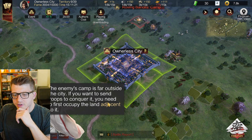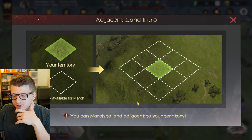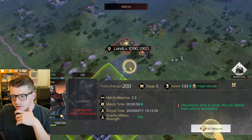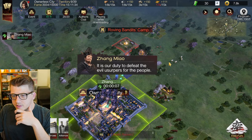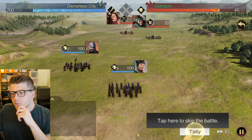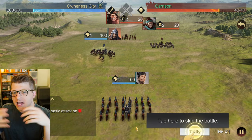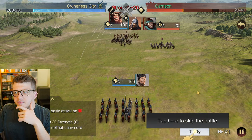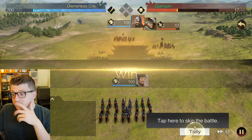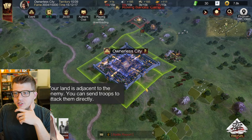The enemy camp is far outside the city - if you want to send troops to conquer it, you need to first occupy adjacent land. So we can't just attack anyone we want. We march some troops out and it's our duty to defeat the evil usurpers for the people. We have a battle report showing there were bandits out in the wild - we had 200 troops and they had 40, so a super easy win.